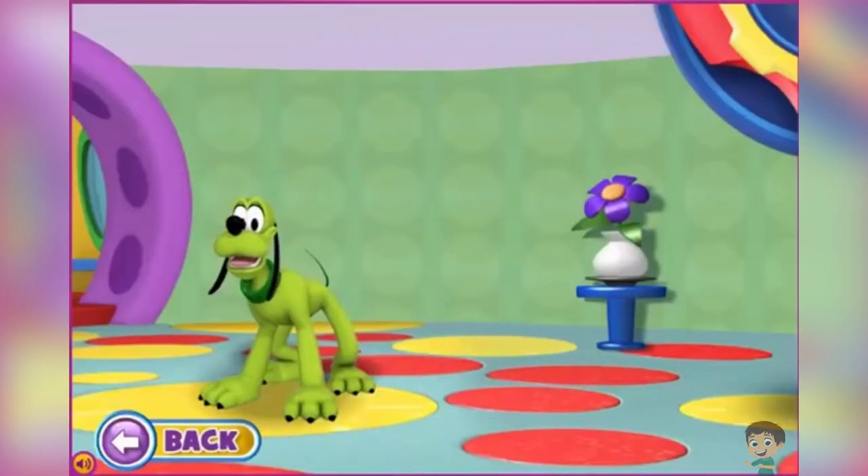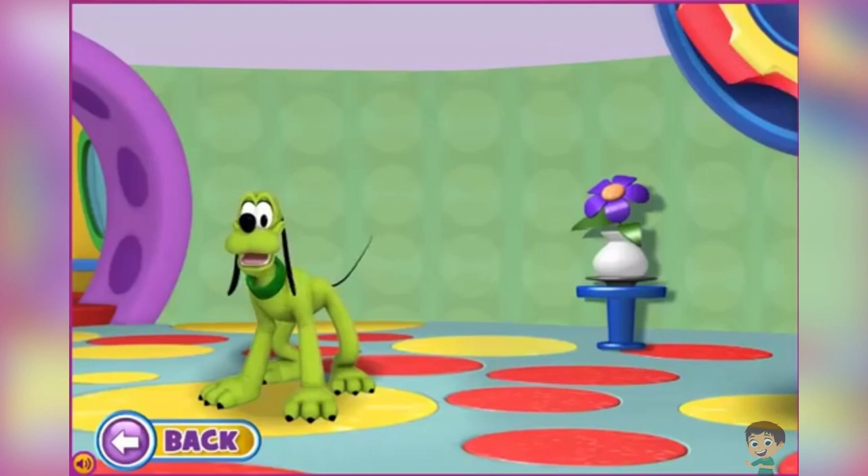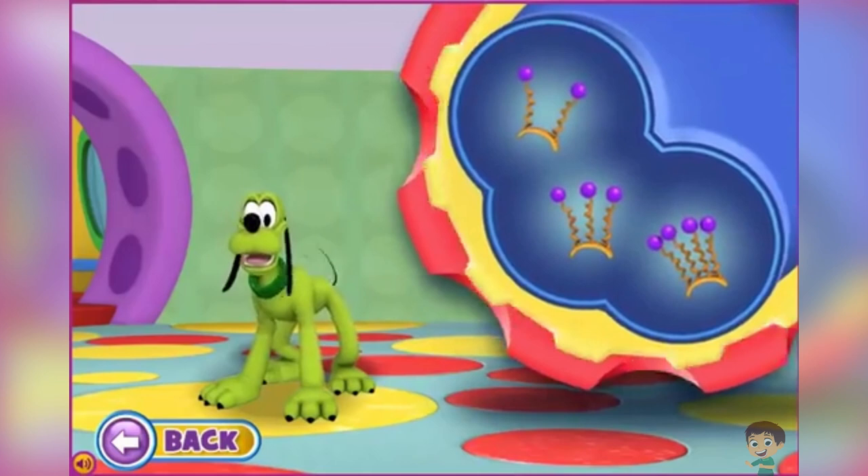Pluto! Pluto's dressed up like a space alien! But it looks like he's missing his antenna! Can you help finish his costume? Put the antenna with four balls on Pluto!